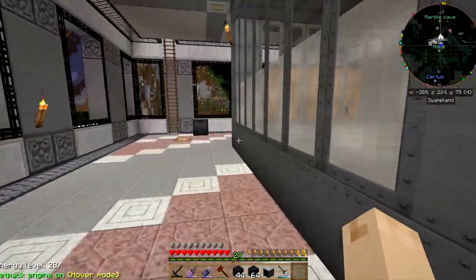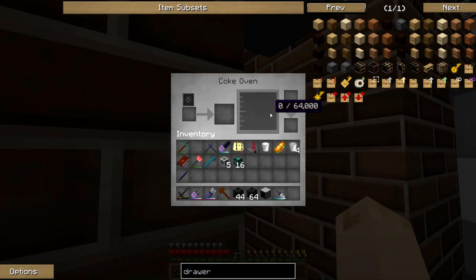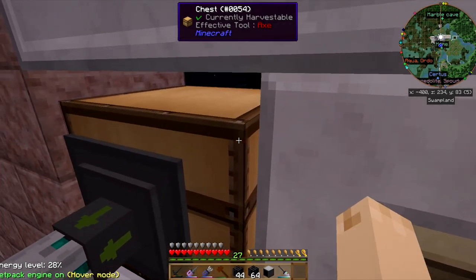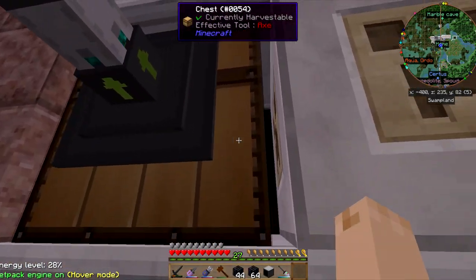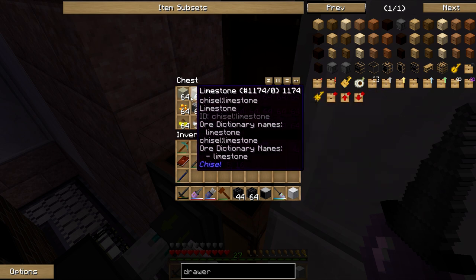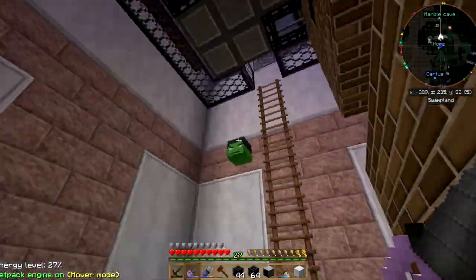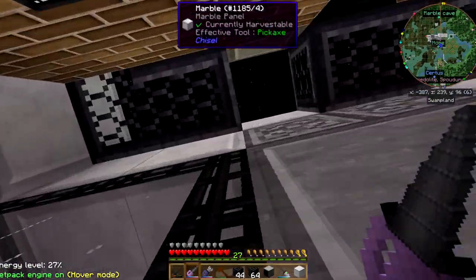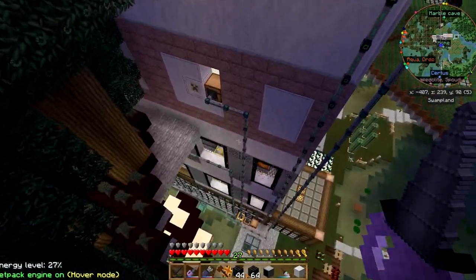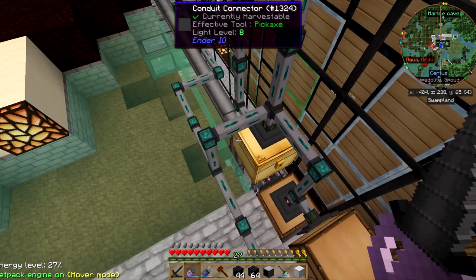There we go. And then the next thing I've got to do is come up here — and these guys are all empty. That's problematic. This is full of stuff it shouldn't be — yes, it is. Why are you filling up with stuff you shouldn't be full of? It's because I tied in that other quarry, so it's connected wrong over here.